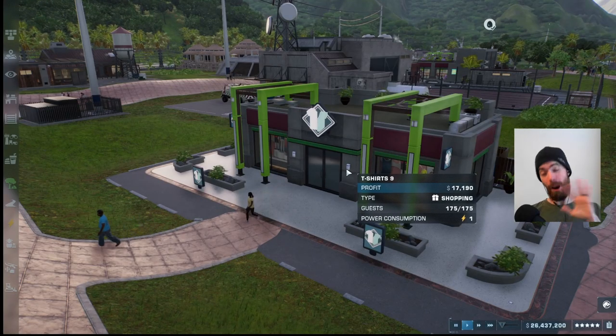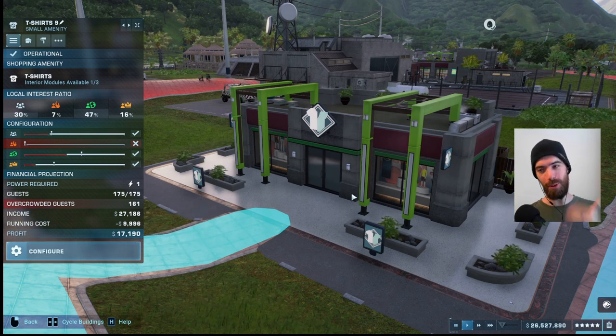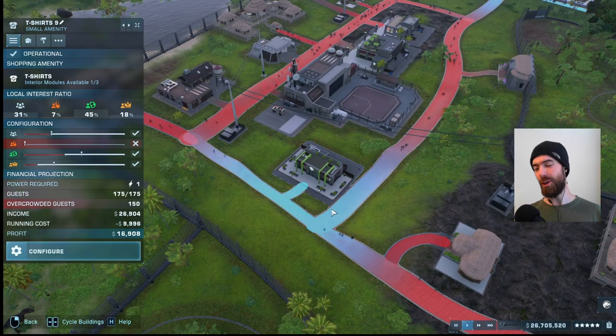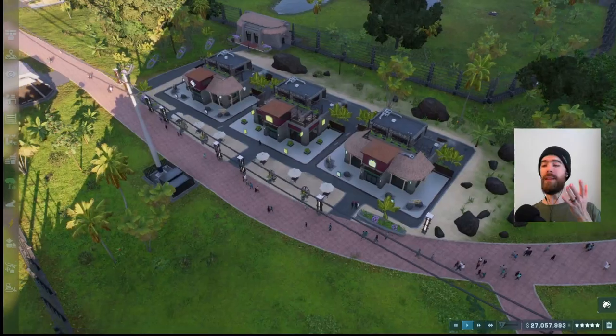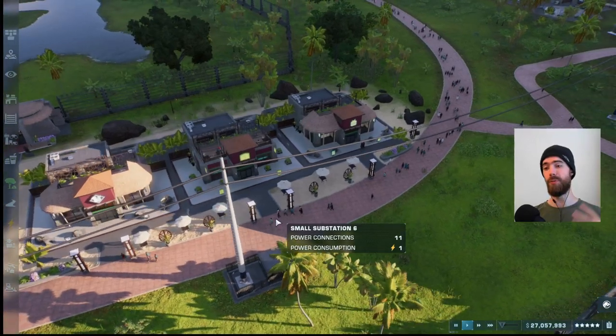My experience is that outside of the first three amenities you build at the very beginning of your park, the small amenities are a complete waste of time and space. To be able to service medium to large crowds of guests in the park, you would have to build an actual continuous chain of these small amenities all along your paths. The medium amenities do way better and I found these to be completely sufficient to reach the max star rating for all of the challenges and chaos theory missions I have attempted so far.